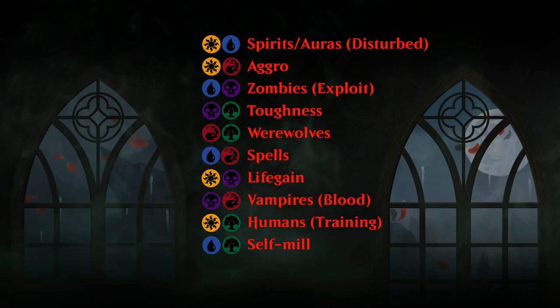Green-white is the human archetype making the most use of the training mechanic — a new spin on mentor where creatures attacking alongside larger ones gain counters. Blue-green is similar to Midnight Hunt: self-milling and getting value from the graveyard. We don't have flashback this time, but other cards still reward putting cards in the graveyard.